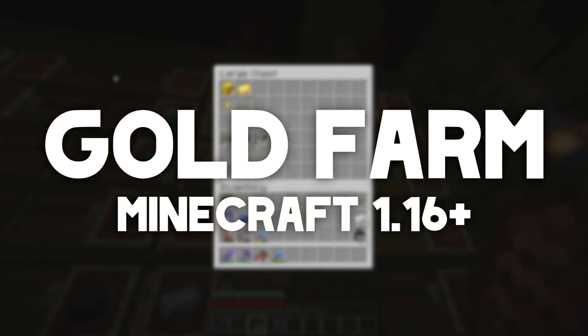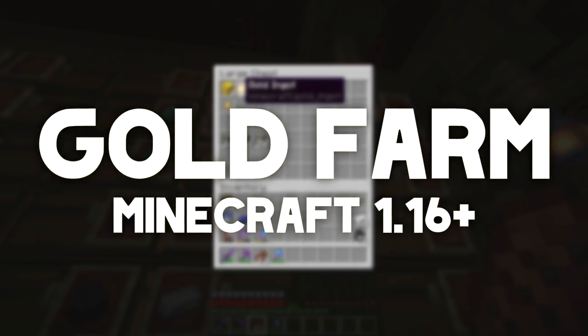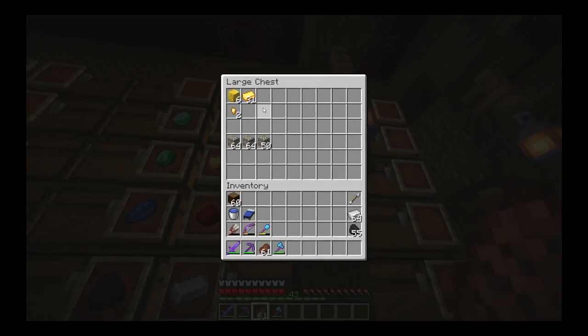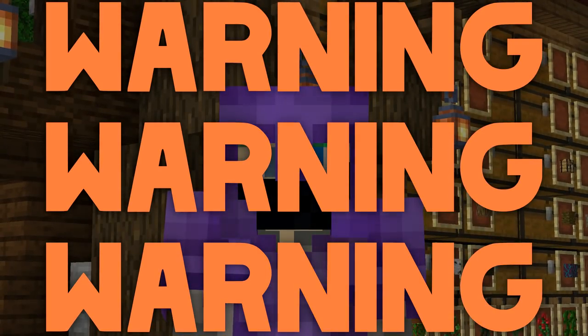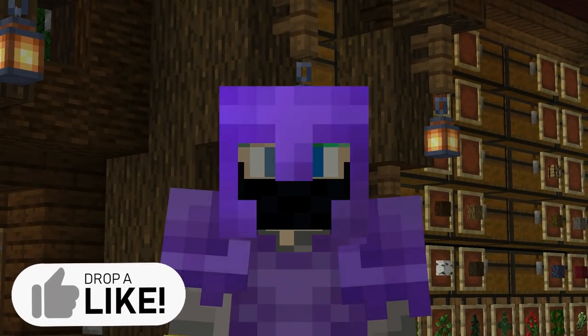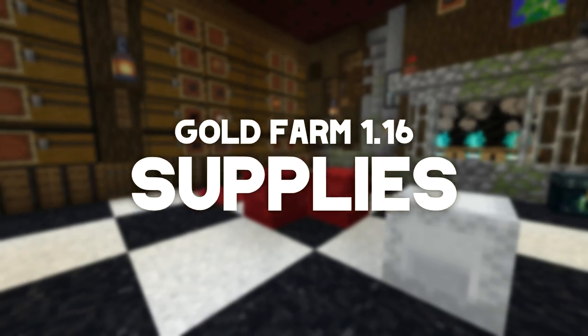We're building a farm for gold, that garbage ore, so we can give it to piglins for bartering. Eventually we'll set up a bartering farm and have tons of crying obsidian. Warning: this is a long project, so be ready. Today's video might be a bit longer — if you enjoy it, smash that like button.